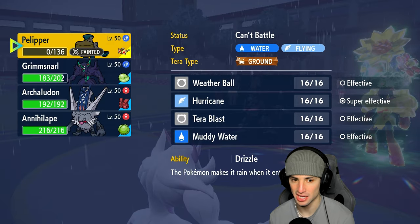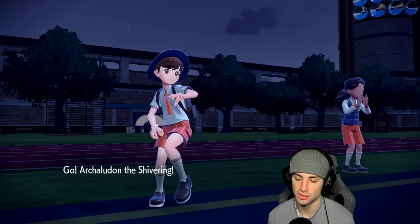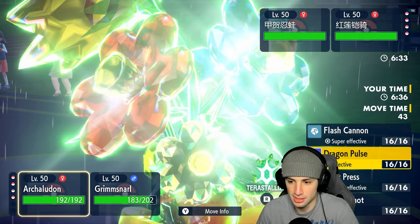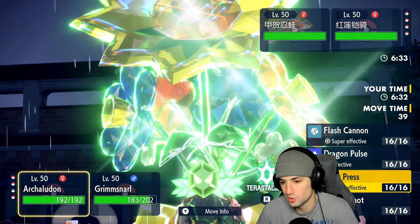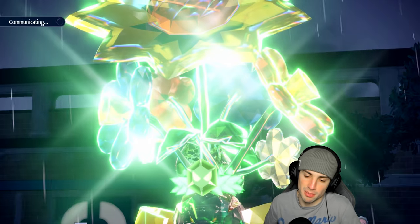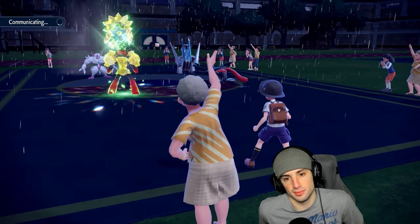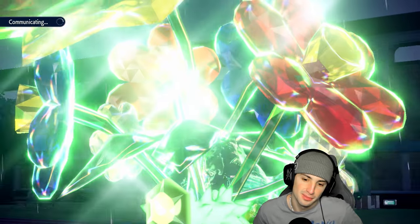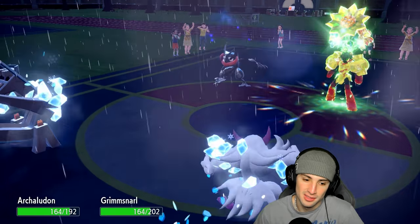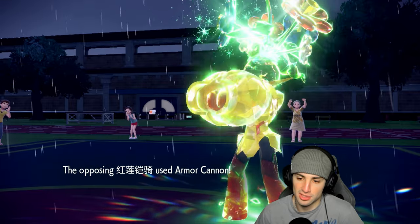Made a perfect Tera read, knew exactly what they were doing, and then that happens. Armarouge is now plus one on Special Attack. Bringing out Archaludon is probably the play — it is the play. I could start stacking Special Attack boosts, which I think is easily my play. This thing's Ice type right now. I'm going to go into Spear Break and just keep chipping damage while getting Special Attack drops onto Armarouge.